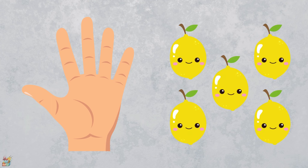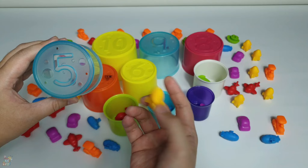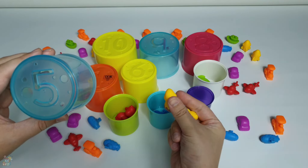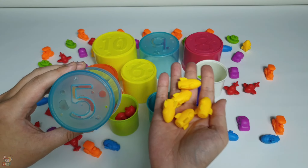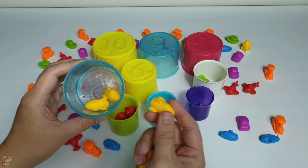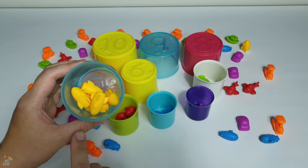One, two, three, four. What comes after number four? It's number five! That's right, it's number five. Let's see five on the finger — five! There are five lemons — two, three, four, five. I'm gonna choose these little yellow rockets. I'm gonna get five rockets.